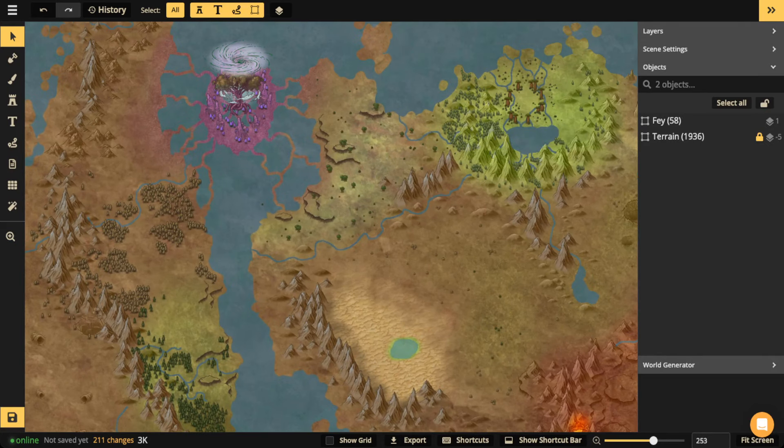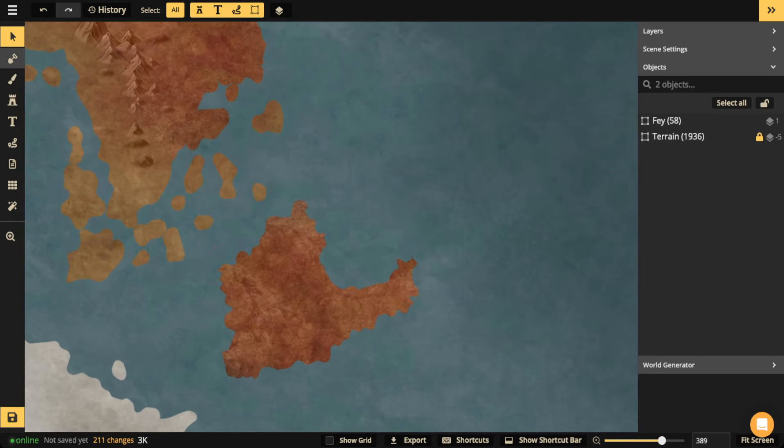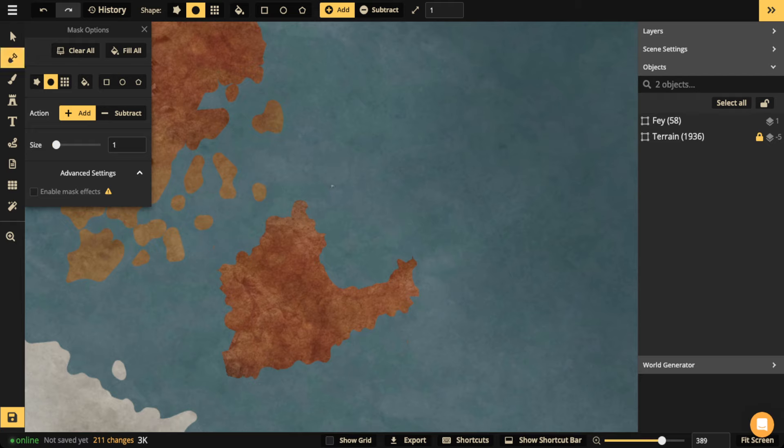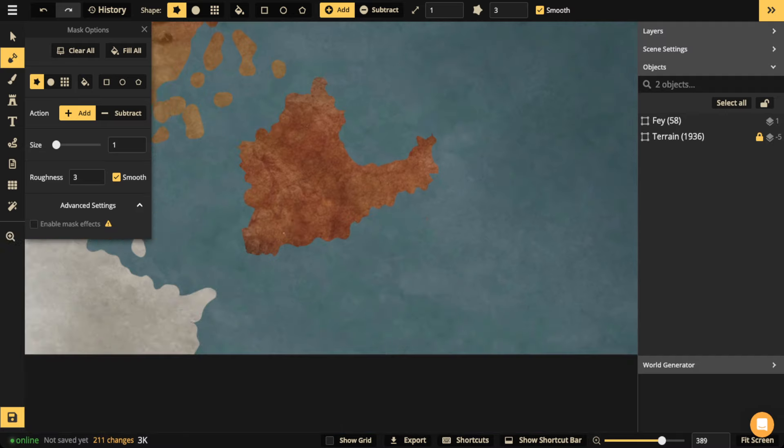Now we want to move on to the evil biome. We're going to start with simple stuff again — let's begin with terraforming. We'll go to the mask tool, the add mode, and use that edgy brush. What I want to do is make the terrain look like it fits the theme. I might create some spikes to show the inhospitability — a kind of hostile terrain. By creating these spikes, it gives it an inhospitable, scary feel.